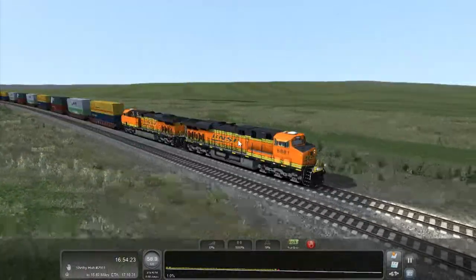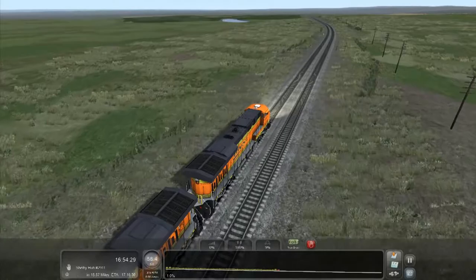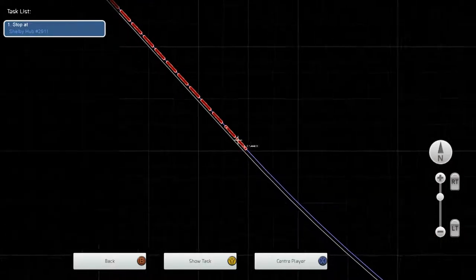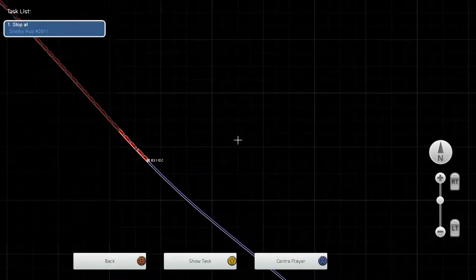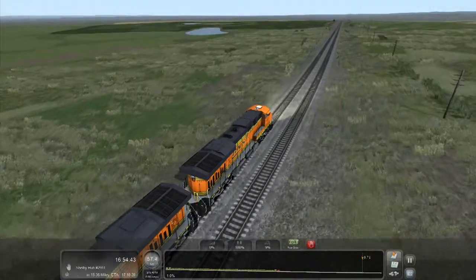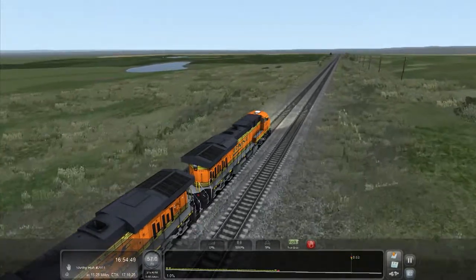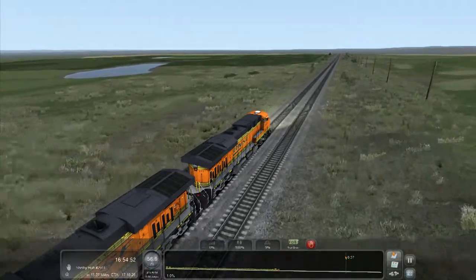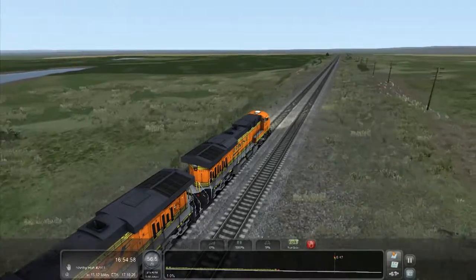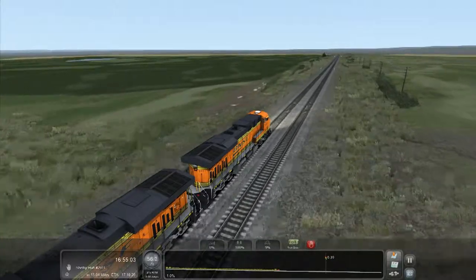We'll keep our eyes open for the next signal. Montana is very flat. There's a nice little lake over there. It'd be cool if landmarks were marked on the map — like 'this is the Cutbank Pond' or 'this is Mount Rushmore' — just little quirky features that stand out. The speed limit's gone up to 70 with no warning. There's a signal down here — that's green, that's fine.